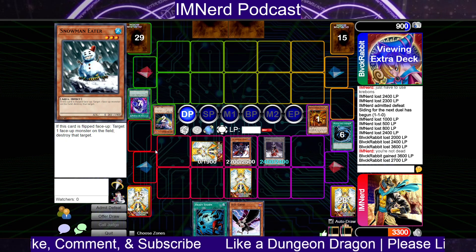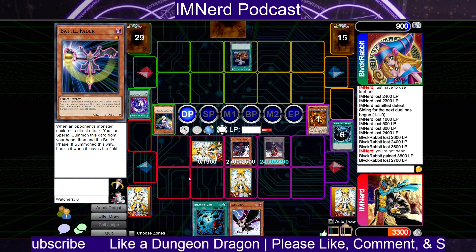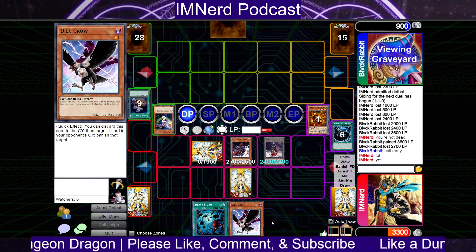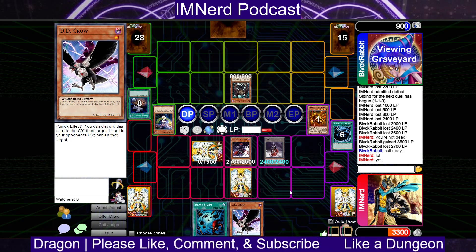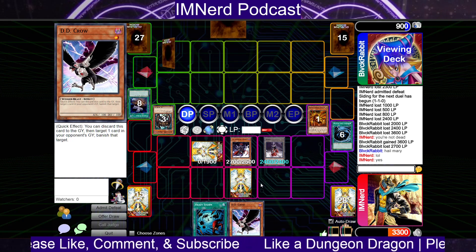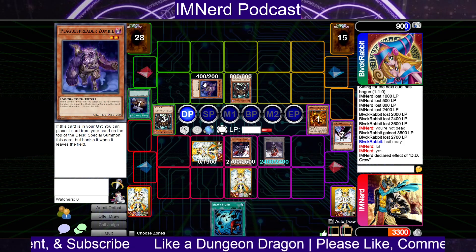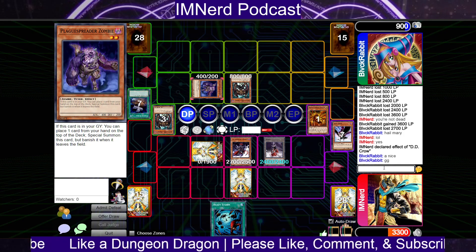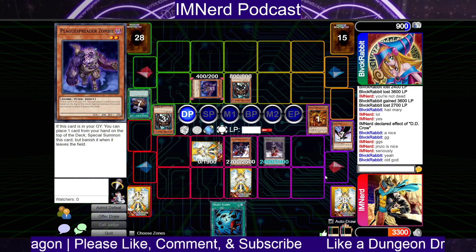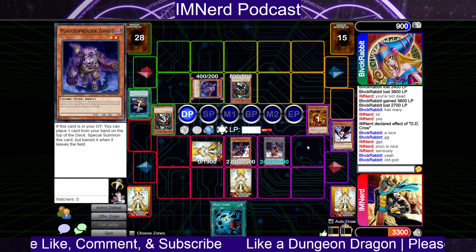He's looking at the extra deck, so likely he'll make a level eight like Colossal or something — I'm okay with that. Stardust doesn't do anything because I have Gorz, and this is just game. Put Plague in grave and I'm DD Crowing that thing as soon as he activates his effect. He's been hailing Marys all day. After this specific duel, I'm now considering Jinzo as a real card because it has been quite troublesome against trap decks.